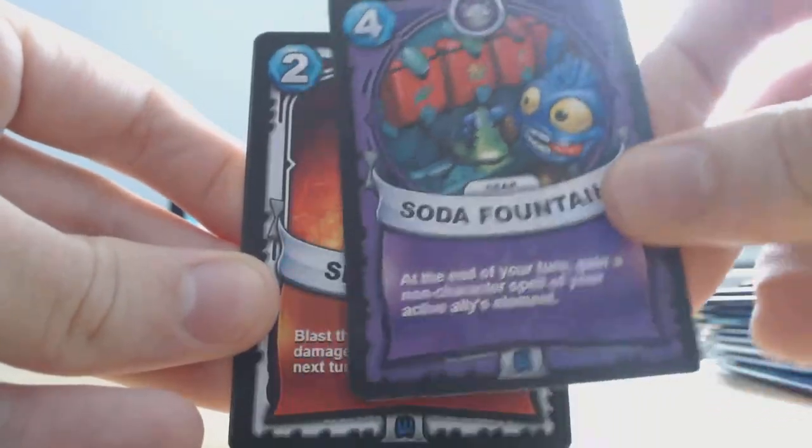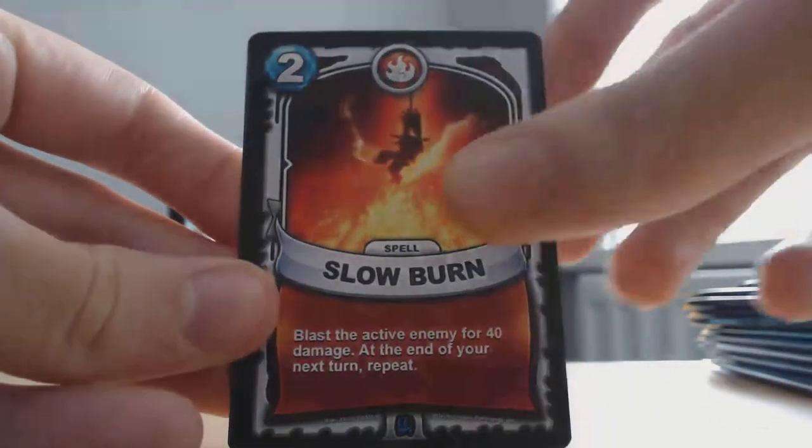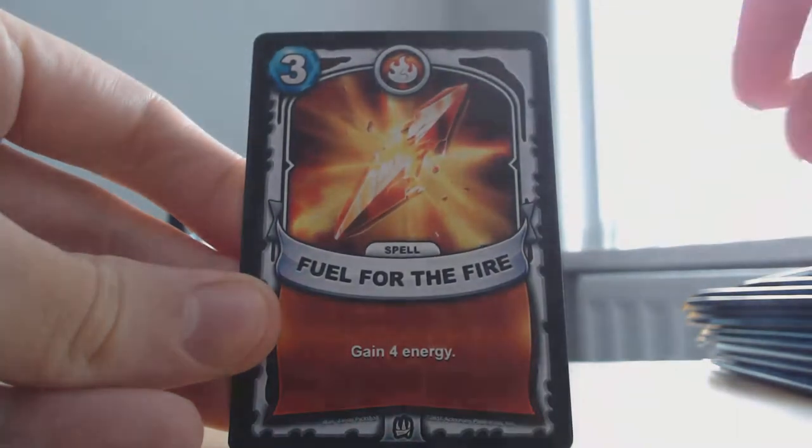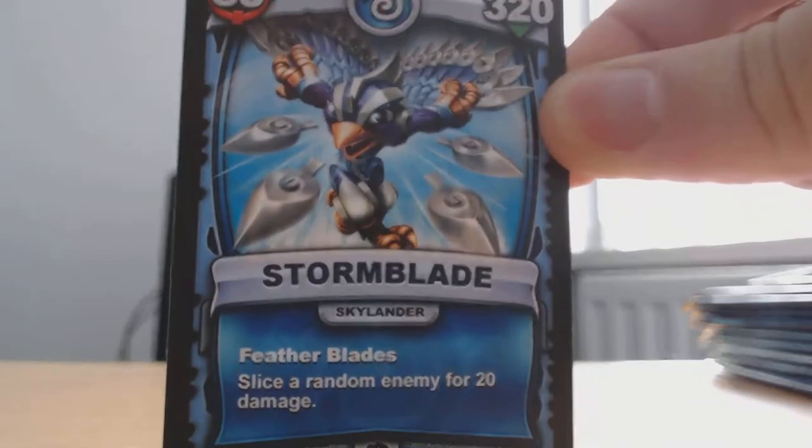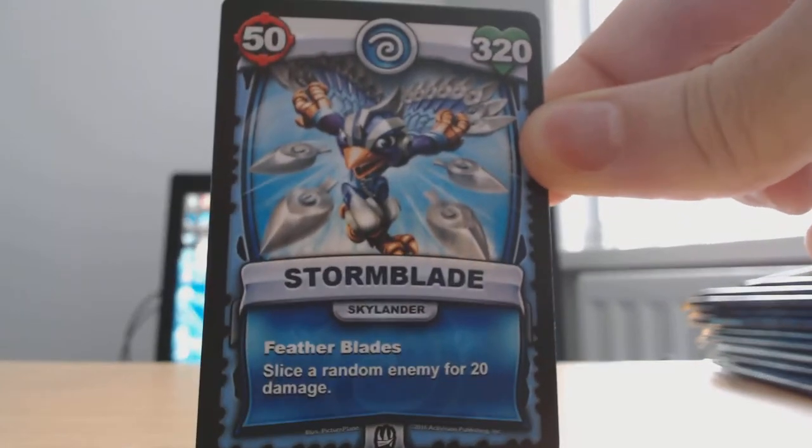Soda Fountain, slow burn, and fuel for the fire. Oh yeah, I skipped a card — and a Skylander: Stormblade. I'll hold it back a bit more so you can see.